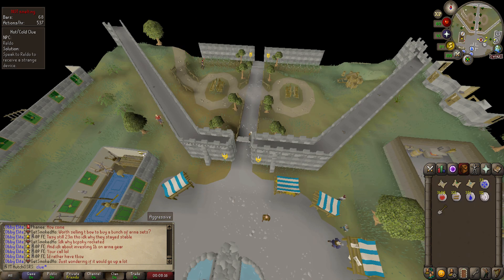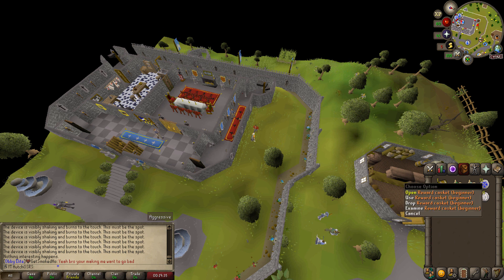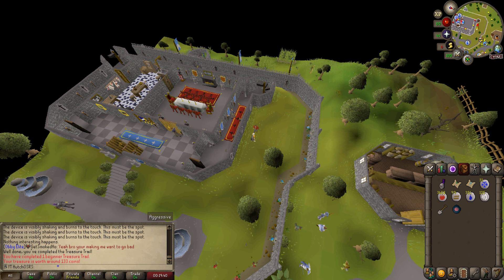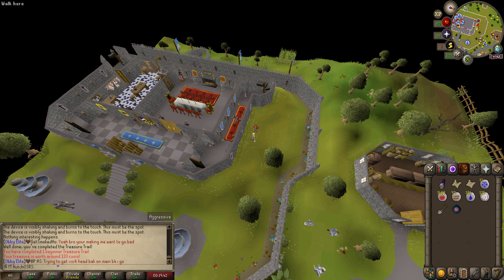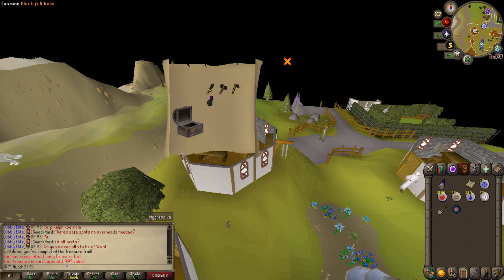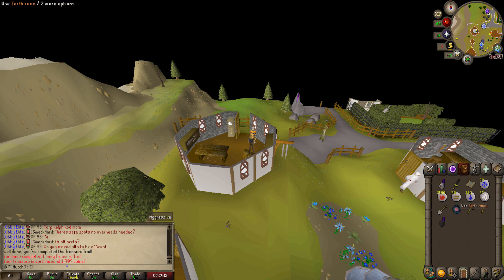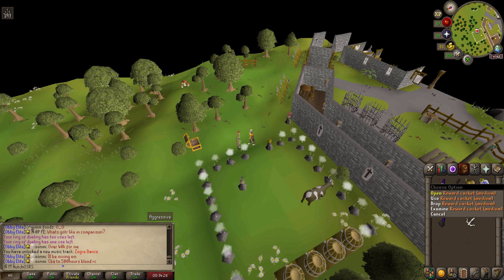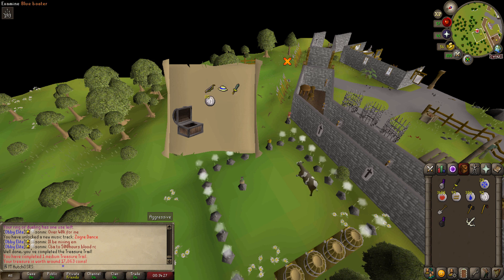I won't be making a massive bunch of cannon balls at once — I just tend to make a few, use them, then come back. Also completed our first clue scrolls on the account: a beginner, an easy, and a medium. Got a steel far-hung from the first one — absolutely game-changing for the account. The easy clue had some alch items, nothing too exciting. The medium clue gave us a nice blue bolter, which is pretty cool.